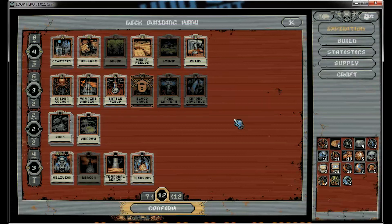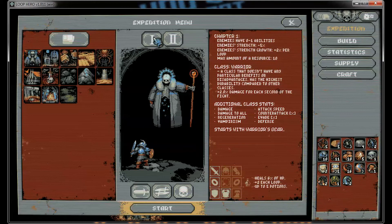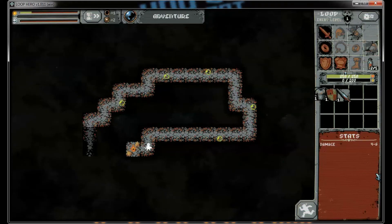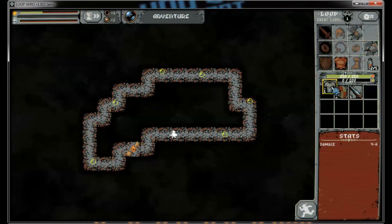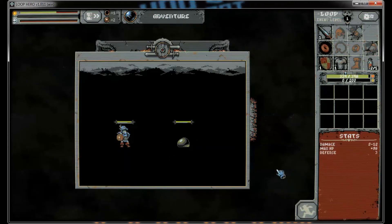This gives us a bunch of stuff to play with. We've got wheat fields, village, and all kinds of stuff. Let's try the warrior and we'll try chapter 1 again. Hopefully this farming expedition will allow us to pick up some interesting loot, and hopefully we'll be able to find some of the missing resources we're not finding.